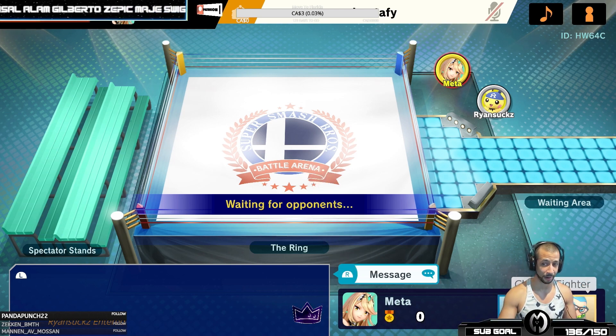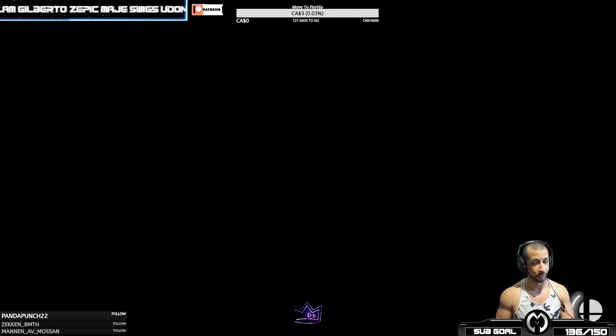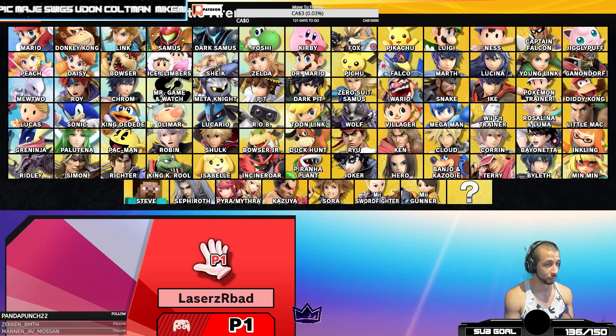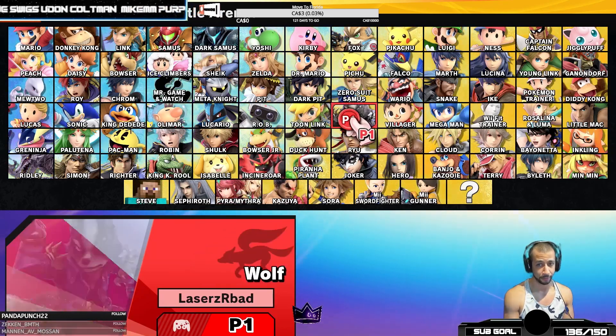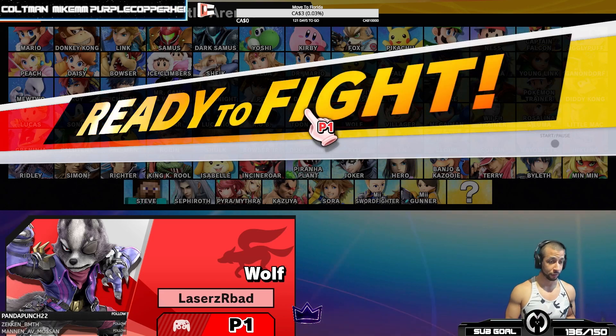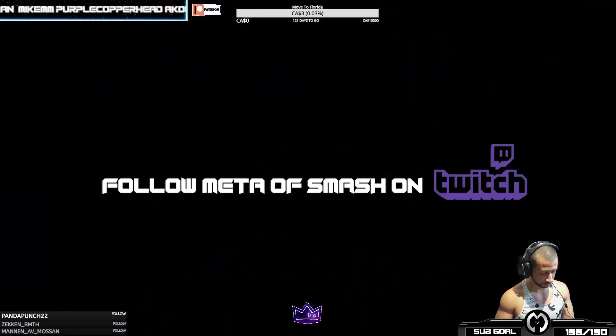This is the type of stuff that you'd want to try and lab for yourself as well — to say, okay, maybe Diddy can't crawl underneath backwards, but maybe he can do it forwards, or maybe it's the opposite. So maybe it's going to be facing backwards. In which case, crawl facing backwards, if that's what it is, then use the C stick to throw the banana.